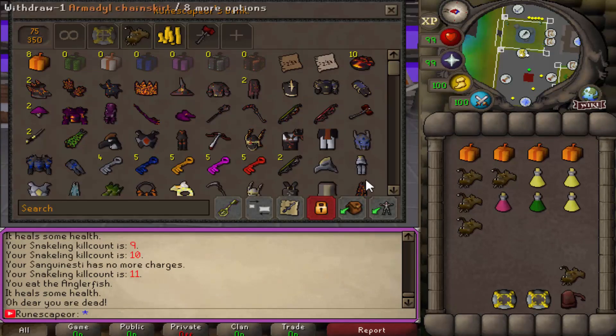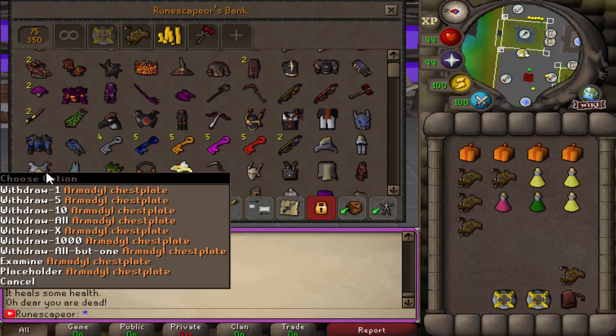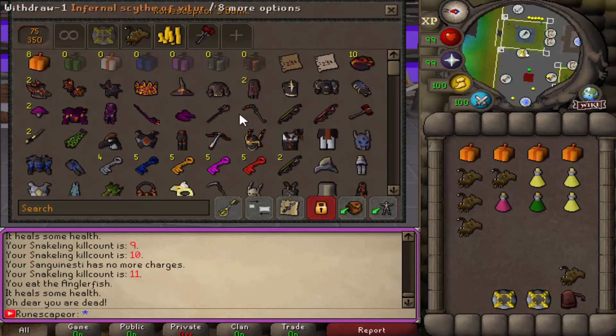FarChest also has loads of different custom armors — things like Tormented Bandos, Armadyl chainskirts, Tormented as well. They have the full Infernal Ganodermics robe, Barrows, Bandos, Armadyl, and they even have Dominion chestplates and tons of other things. This is absolutely amazing — I thought I had to include these in the video because they look insane.